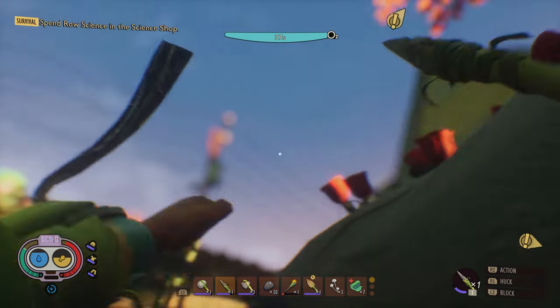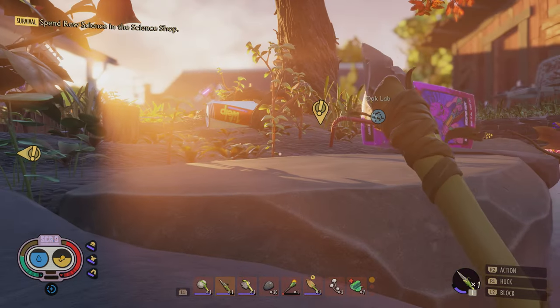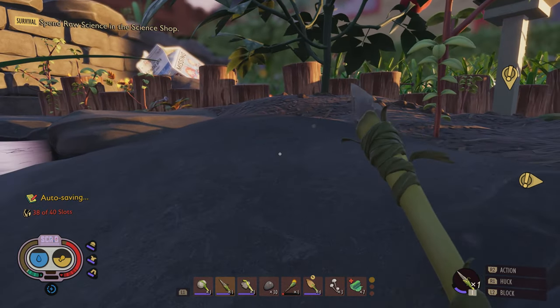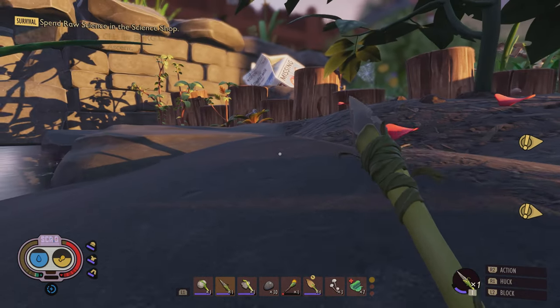I'm not entirely sure how you get out of the water. I was looking for a good spot to climb out. Here we go. You gotta build a ladder. So this is one area where we could build the base. Yeah, I want to live in the rose garden.